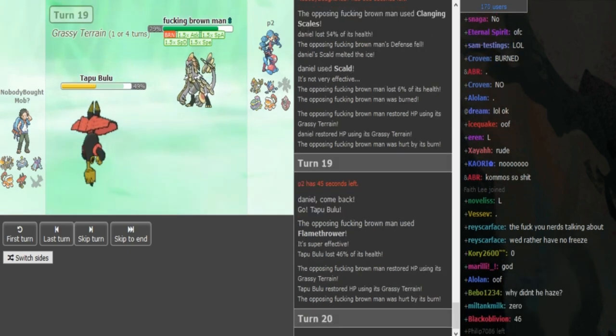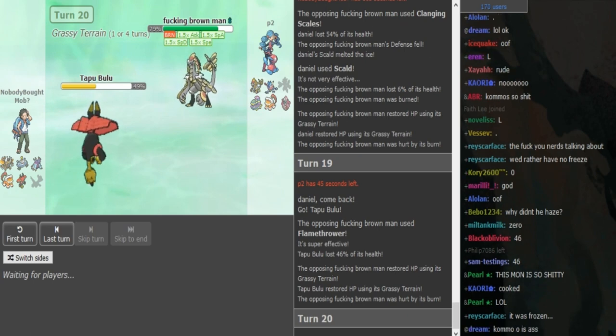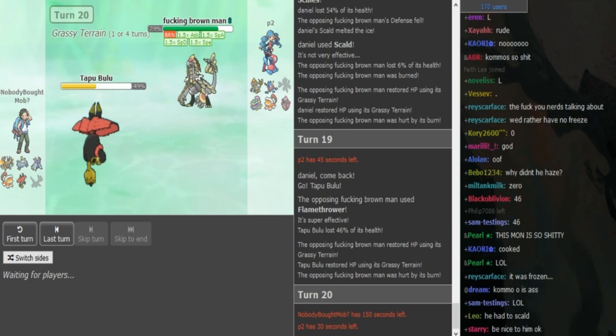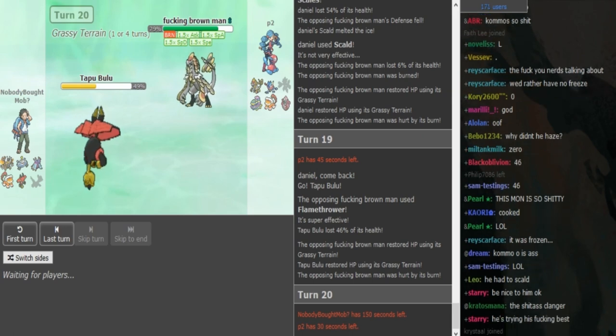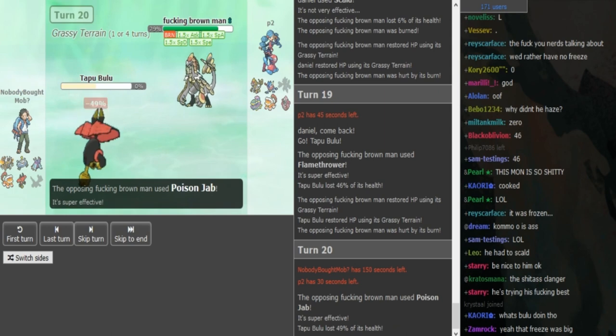If he doesn't have Poison Jab then Bulu can actually live a hit and go for Nature's Madness here. But Bulu can't kill this — Bulu doesn't get Play Rough. I can't want Bulu to get Play Rough even though Bulu already kinda has four-moveslot syndrome. Bulu is already good as it is — you don't necessarily need Play Rough. But it would be interesting to see how Bulu would be with Play Rough. There's the Poison Jab — just gets rid of Bulu.